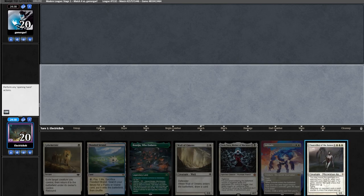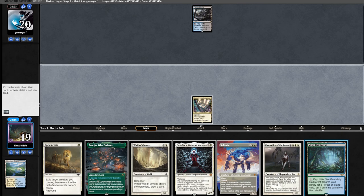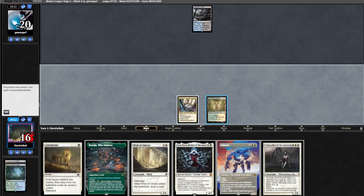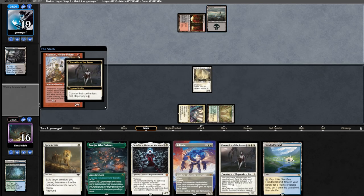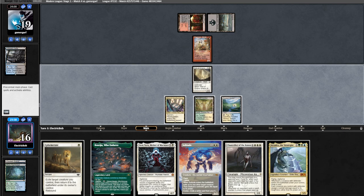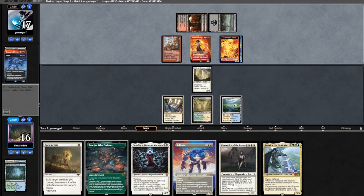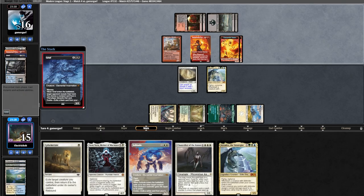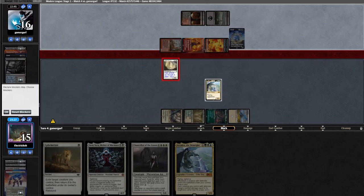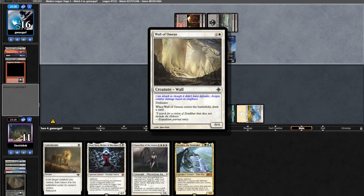Match number four: we're on the play with a fine hand. We reveal a Chancellor — opponent plays a land and a Swamp, looks like we're up against Scam. We draw Arcades, play Strand and pass. Opponent runs out Spy Network discarding Spyro and Grief, getting two 1/1s. We fetch up Plains because they're a Blood Moon deck. Arcades is a great draw — we run one out. Opponent casts Grief taking our Solitude, and attacks with everything. We kill the Ragavan assuming they have Fury.